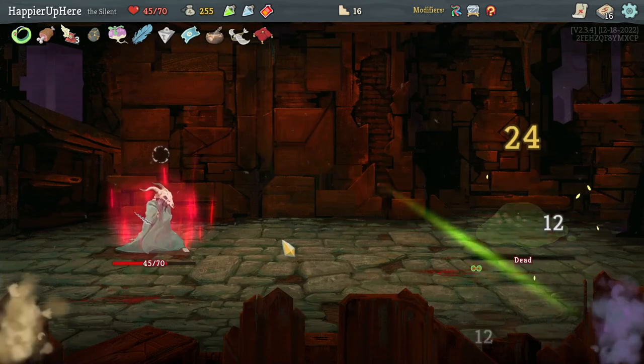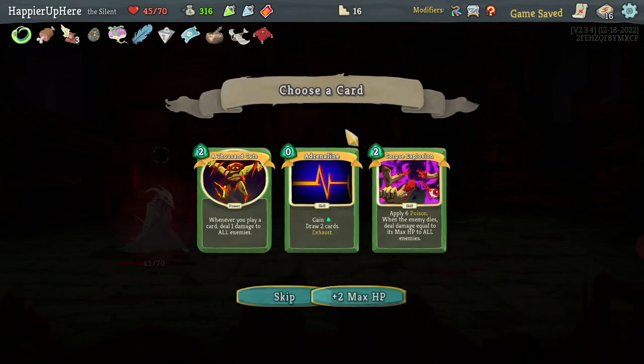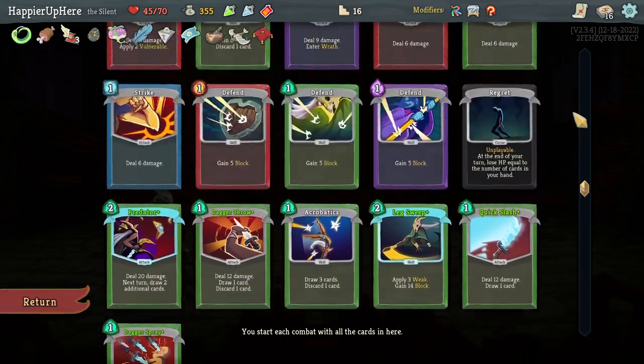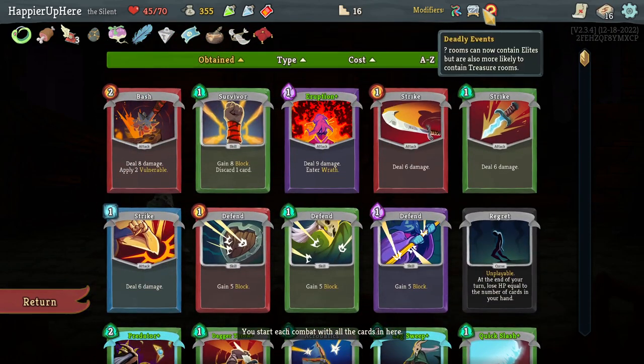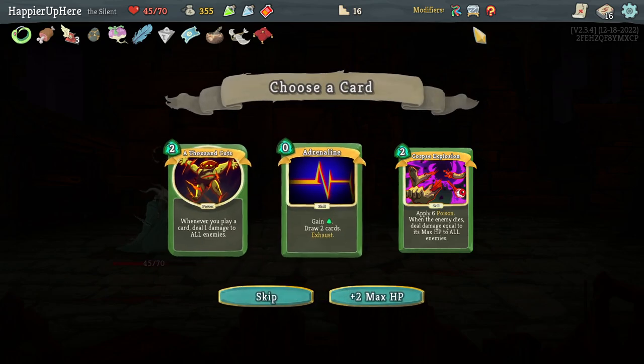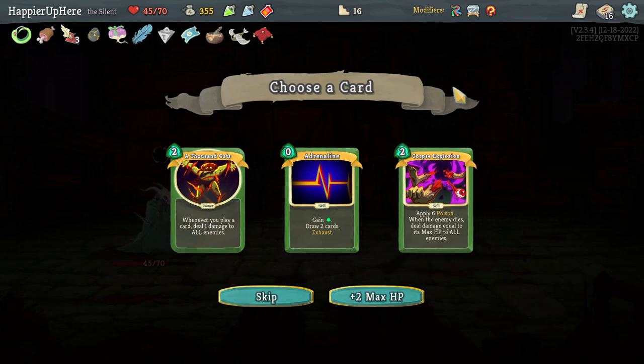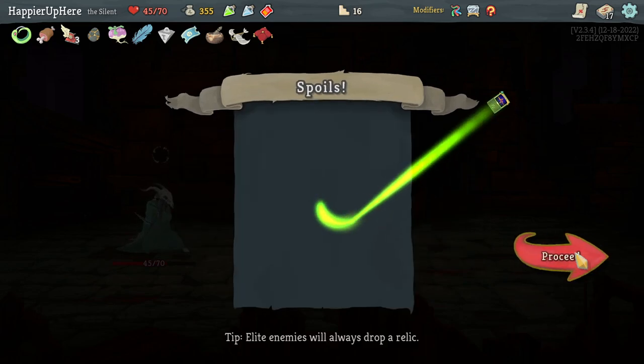At least I had no trouble against the boss. Got Adrenaline, Corpse Explosion, Thousand Cuts as card offers. Without regular card drops from Vintage, I'm worried I might have trouble if I don't take rare cards. Should I take Corpse Explosion for possible Overkill, or Adrenaline for extra energy and card draw? Let's take the Adrenaline for now.